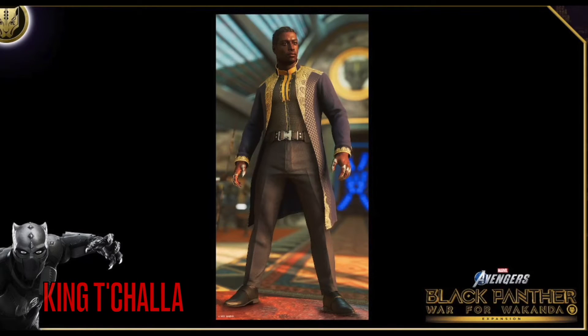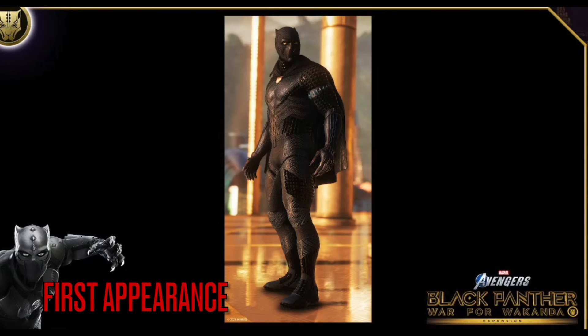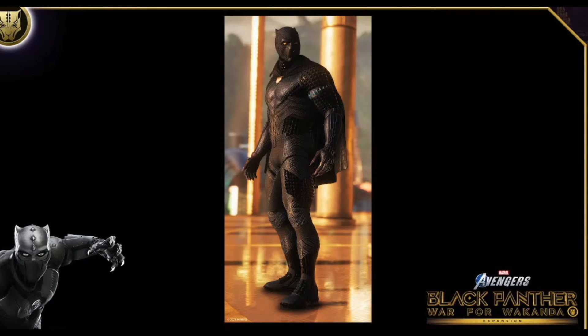The second skin is called King T'Challa — it's literally him in his royal outfit. Apparently the rings on his fingers will act as claws in combat, so claws come out for his attacks. We did see some combat in the showcase — they showed a light and a heavy attack. Unfortunately I couldn't edit that footage in, but you can rewatch their livestream.